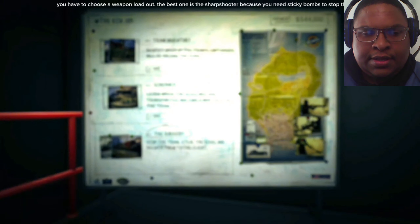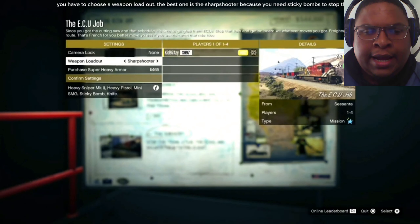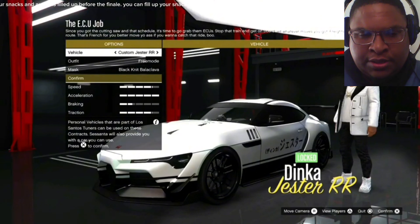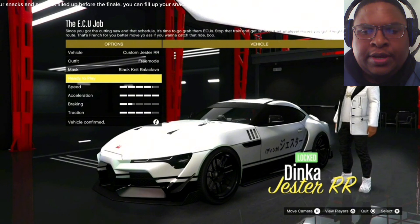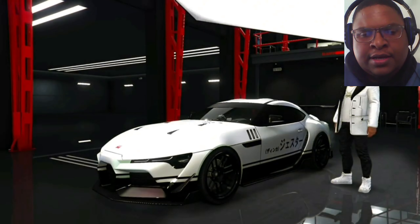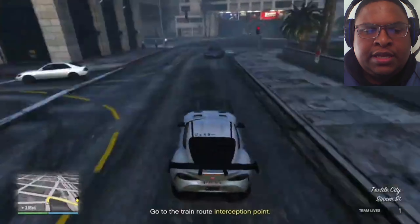Garage space is a key feature in GTA Online — so much so that they monetize it, as seen with the Vinewood Car Club garage. The auto shop also offers another money-making opportunity: exotic exports. There's a board in the auto shop that allows you to collect cars around the map — they appear as blue dots. Once you deliver the car, they will give you $20,000.